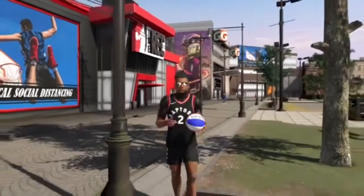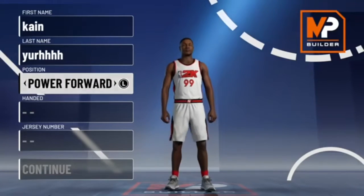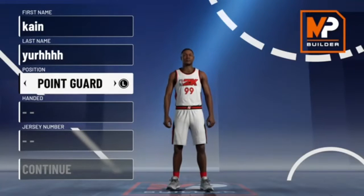Let's get straight into this build video. For the position it is going to be a point guard. Hand and jersey number does not matter, but make sure you put it as a point guard.